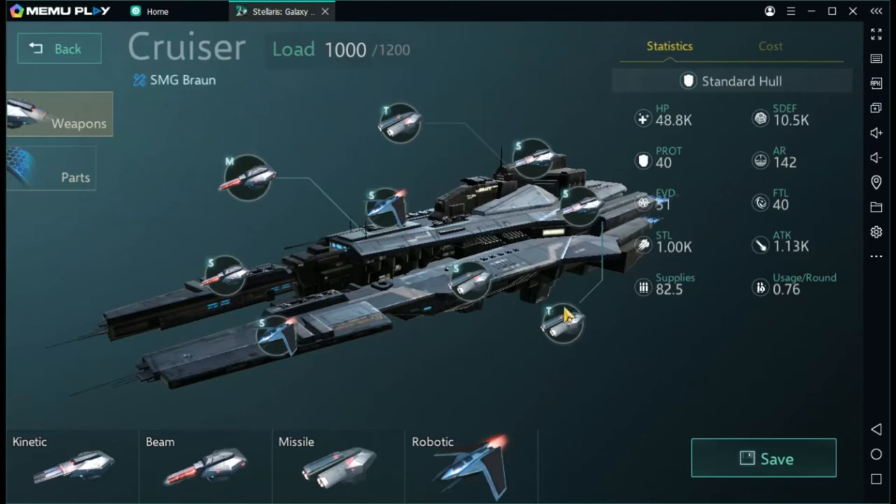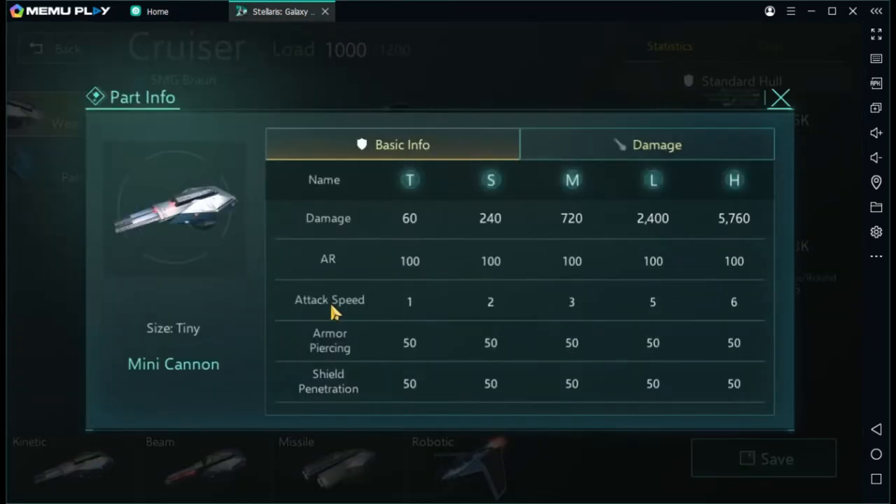I picked the cruiser today — it's badass — but it has nothing to do with the topic, it just has a lot more things to look at. Anyway, we're going to go over the weapons. We'll start with kinetic, but first I want to explain some of this notation: T, S, M, L, and H — that's Tiny, Small, Medium, Large, and Heavy.